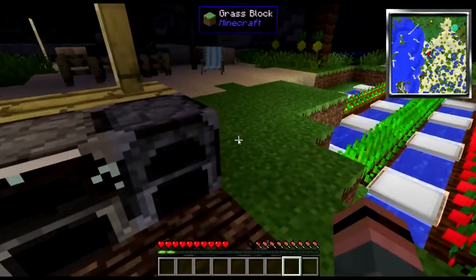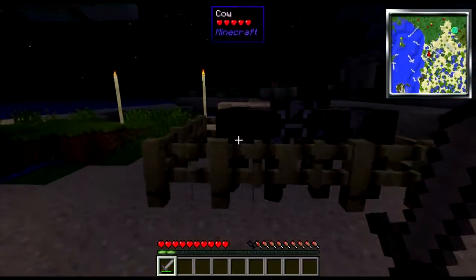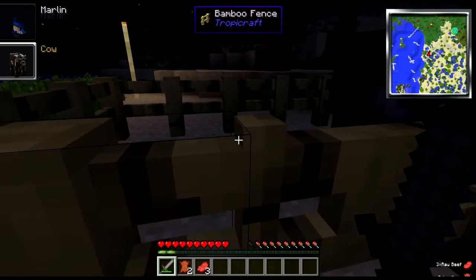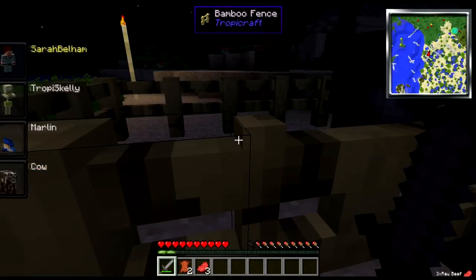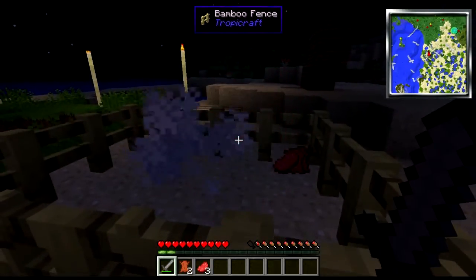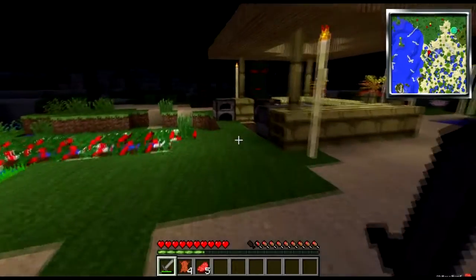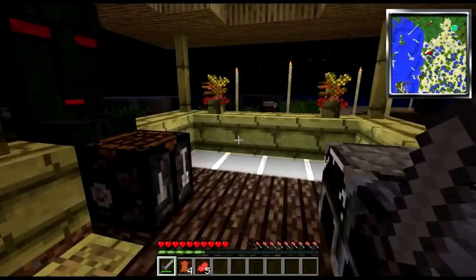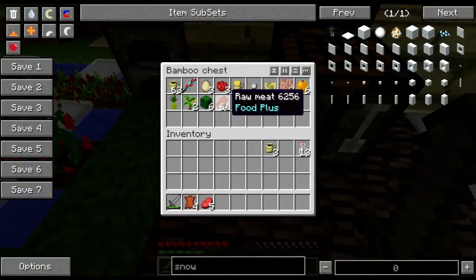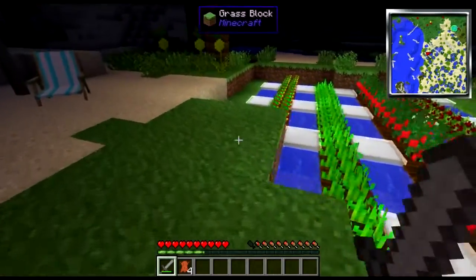Today we're just going to take a quick look at the worktop. The pack also has Morph in it - I accidentally turned into a cow there, but I'm going to stop being a cow. Now they gave me straight-up beef. There has been some animal that I killed - I don't remember what it was, but it gave me raw meat. Just generic meat. Mystery meat - meat, the good-for-you treat.